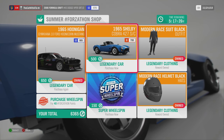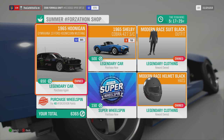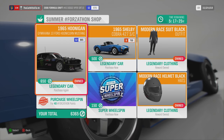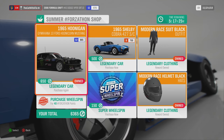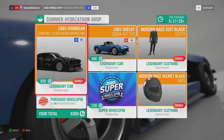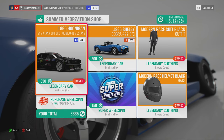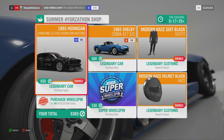We have only the Shelby to test this week, but we already have the Gymkhana around the test track, and it did one minute ten seconds - something like that. It was pretty fast, maybe it should be faster, don't know.